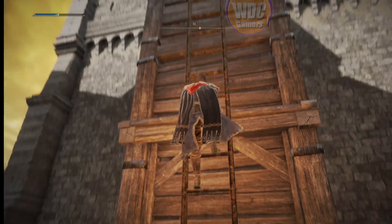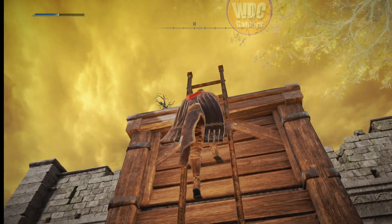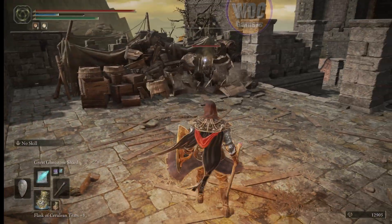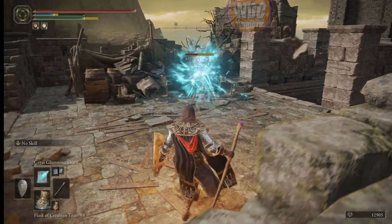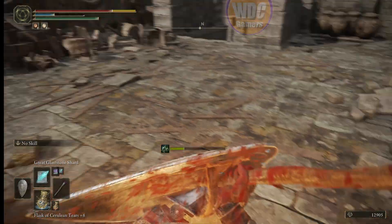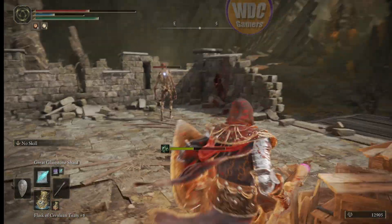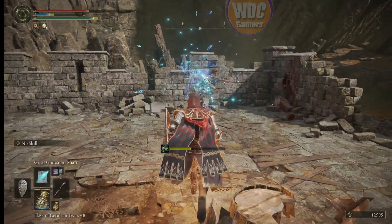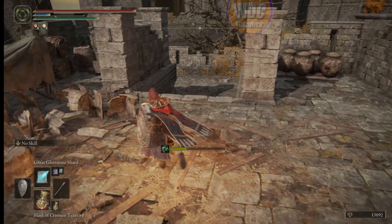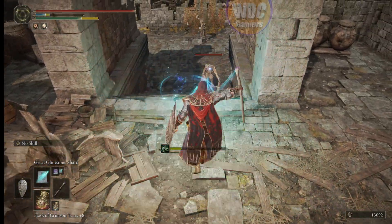Up up up the ladder. A guy pops out of the boxes right here — we're going to kill him. They're grabbers — they'll grab you and cause poison build-up, so don't let that happen. Heal up. Still got enough mana for the next one. There are two down here — that guy pops up trying to grab you. Kill this guy. Out of mana.